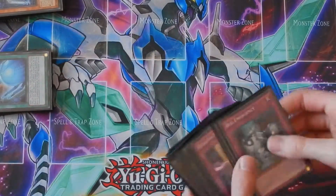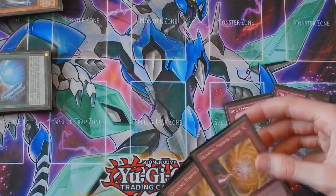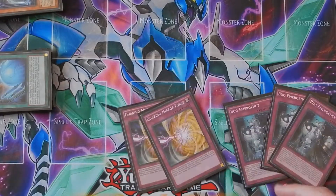For traps, we have three copies of Bug Emergency, two copies of Quick Mirror Force, and that is all for the traps.